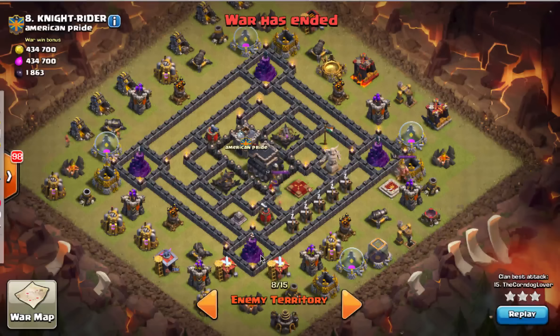What makes this base particularly susceptible to Mass Witch is that there's nothing blocking the skeletons from getting to their targets. Typically, when Mass Witch raids fail, the skeletons and witches get plugged up inside one of these pockets and then get blasted by a mortar or wizard tower. So the strategic considerations are: you have to take out the mortars, and you have to have a plan to at least tie up the wizard towers. If you can do those two things, you can launch a Mass Witch attack from any corner of the map and it will probably win.